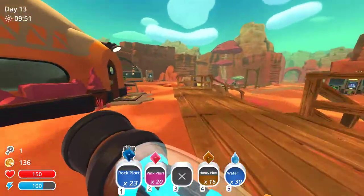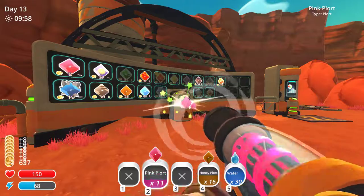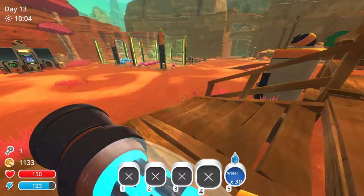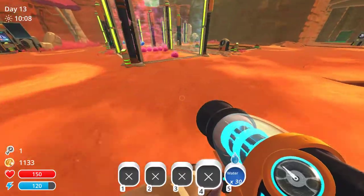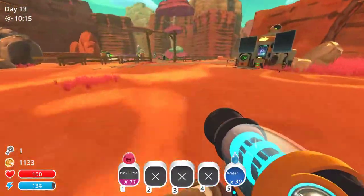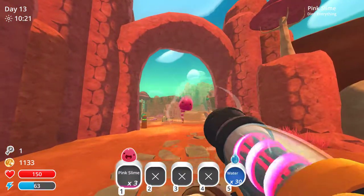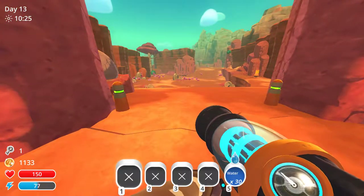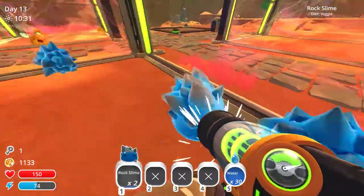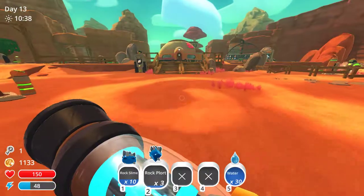Let's sell these flores so we have a bit of money to work with while we're doing moving day. So here's what I plan on doing: we're going to set all my pink slimes free — you have served your purpose in this video, pink slimes, now be free. Kind of sad letting slimes go. Now I'm going to take all my rock slimes and their plorts and sell the plorts.